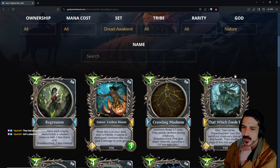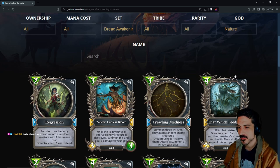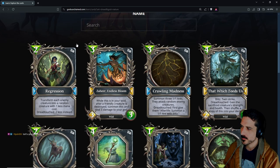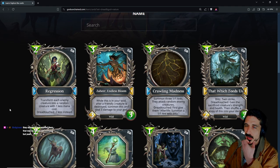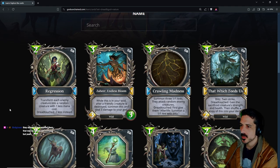Regression: transform each enemy creature into a random creature with one less mana cost, dread touch two. Two mana, you kill a creature — but you don't kill anything from the board, you just make them slightly less strong. I don't know how I feel about that one; I don't know if it makes the cut.